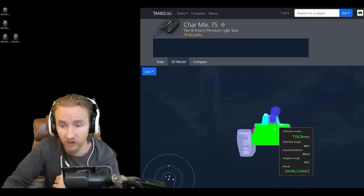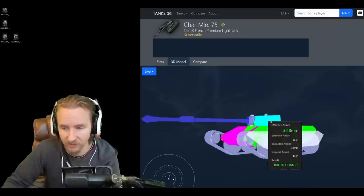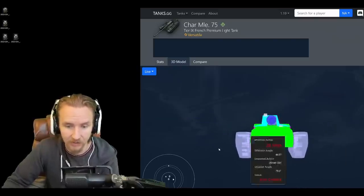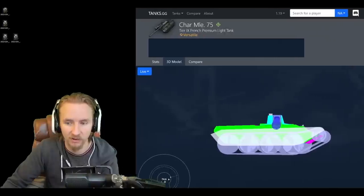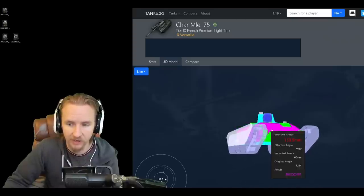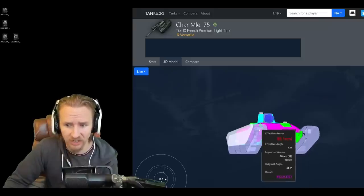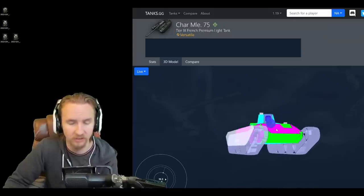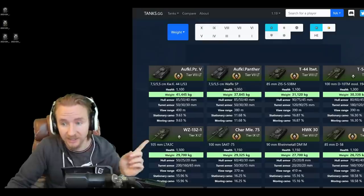Don't think you can fire HE rounds willy-nilly at the front of a Char 75. The turret is horrendous — 30mm all around, easily overmatchable and vulnerable to HE — but it's a small turret that's hard to hit. Using eight degrees of gun depression means you're auto-ricocheting all 120mm caliber guns not firing HEAT at you, which is pretty wild. However, even though it's a large and heavy light tank matching the WZ 132-1 in weight, the hit points are a lowly 1,150.